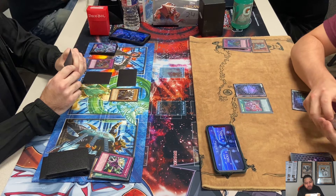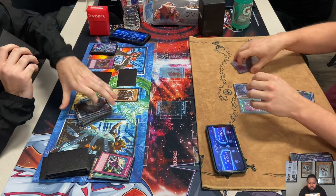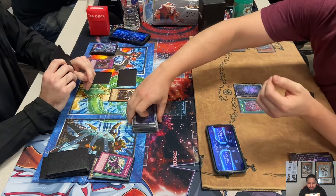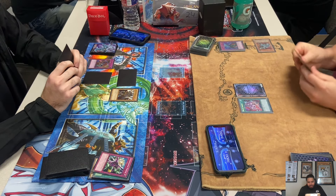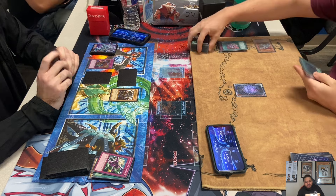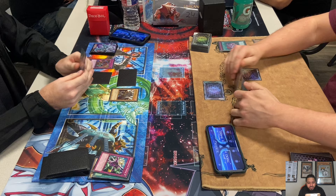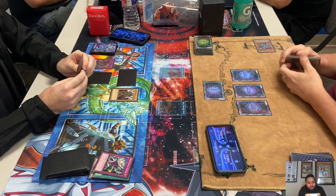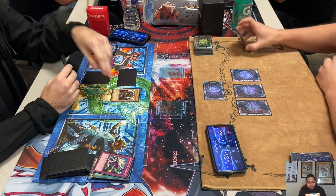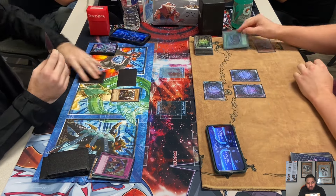Lynch is down on cards but here comes Avarice — puts back Ryko, Valley, Raiko, Valley, Hamster, Lila, and Machine of Force. I think he's got another Fortress in the grave. Now Lynch is going to draw two cards. I think he drew another Raiko. I think he drew MST and another Raiko, so at least he has an out to Skill Drain. Who will move on with a 2-0 record — Lynch or Matt Burns? There's the MST on Skill Drain.